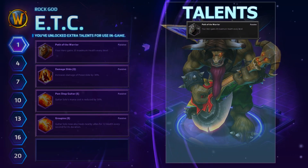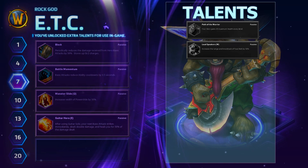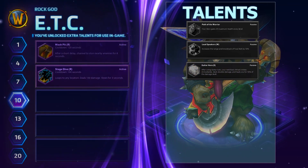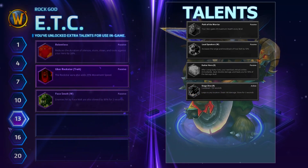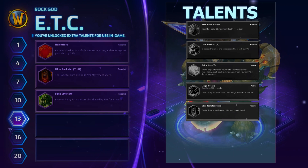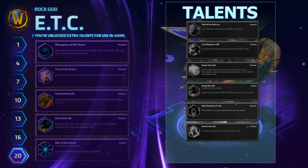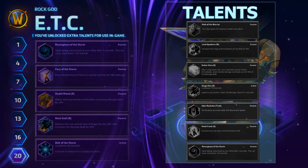Your talent selections for this build should include Path of the Warrior to help with survivability in early and mid game, Loudspeakers for your wombo combo, Guitar Hero for bigger damage and a little survivability, Stage Dive as your ultimate because Mosh Pit can be unreliable without teamwork, Uber Rockstar for better chase and escape, Headcrack for a big boost to your CC ability, and Resurgence of the Storm to give you a nice buffer against mistakes while you master Elite Tauren Chieftain.